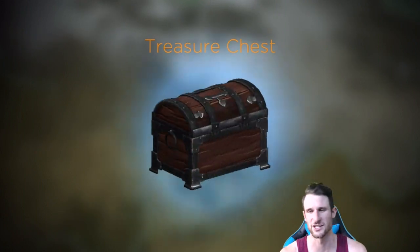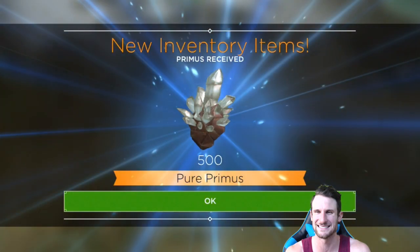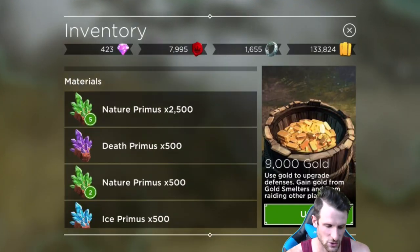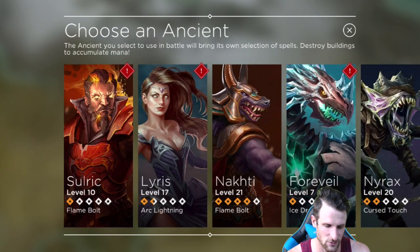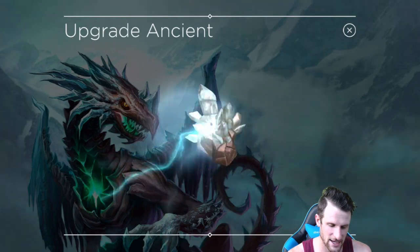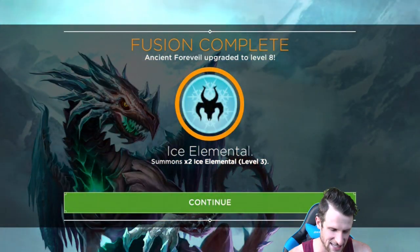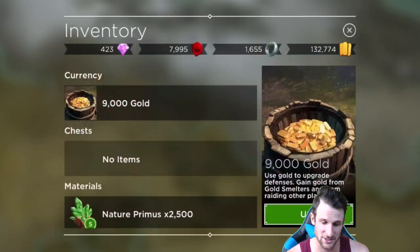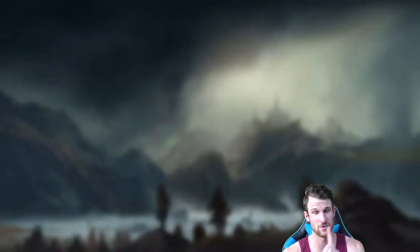Nice — a treasure chest! What are we gonna get? Some Pure Promise! Pure Promise is cool because you can use it on whatever you want. We can upgrade — we can't upgrade Nocti, and that's who we're using right now. We'll upgrade Forveil right there, get a little extra boost to his stats — boom, there we go! Now let's go back into attacking. We've got three more battle stones, unless we win more from treasure chests, which is really cool.